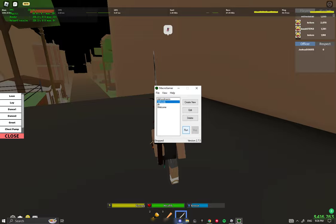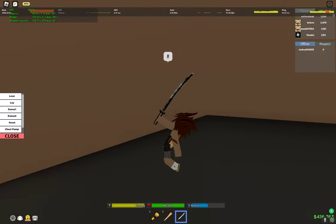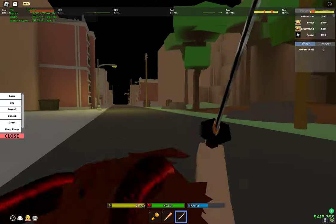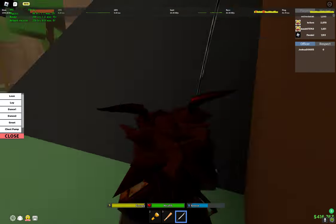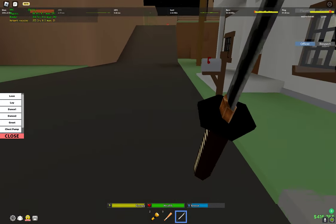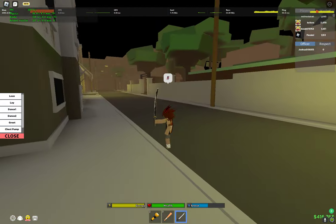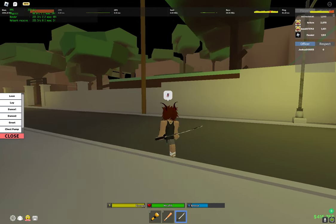Once that's done, go over to the macro you made and press Run. When you click the key you bound — for mine it was U — your screen will start shaking. You want to zoom in and press backwards, which for most people is S. You might think it's W but it's S — go backwards, zoom in, then press your macro key and you'll start going.